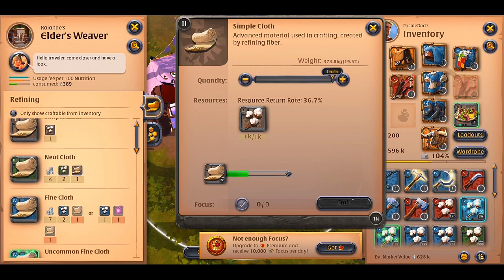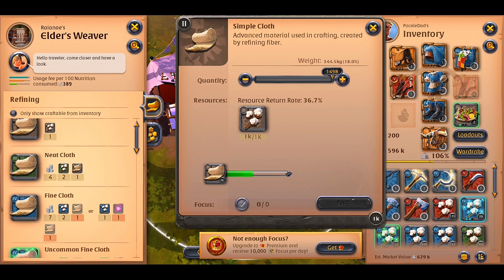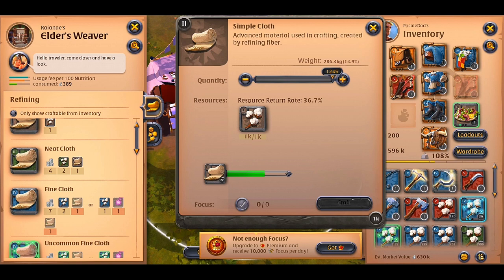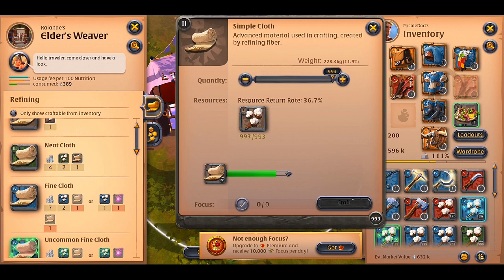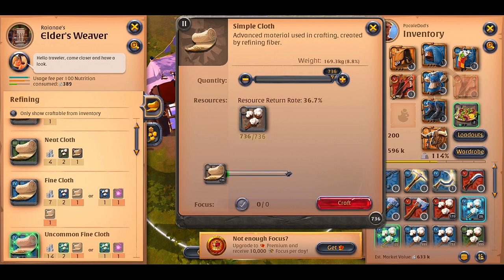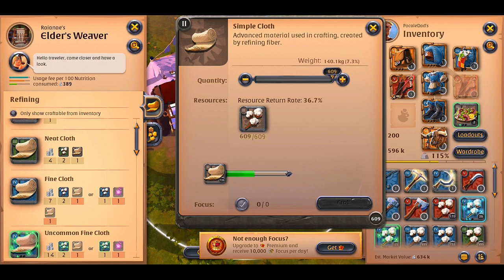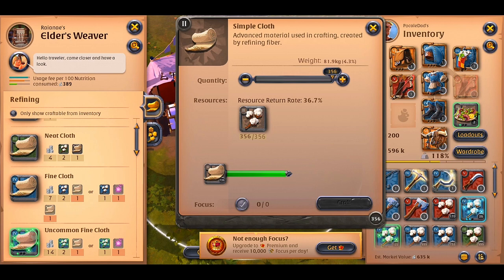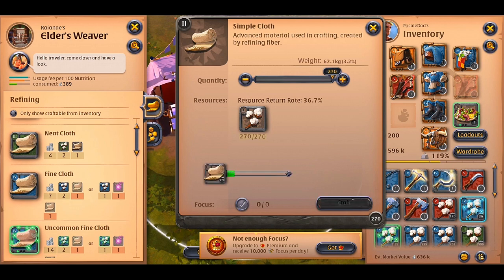Now we are refining tier 2 fibers into simple cloth, but we'll go up to tier 5. As you may already know, tier 2 doesn't cost silvers for refining. So you can see that after we've refined our resources, we've got another 700 fibers, which are coming from the resource return rate. So we'll keep refining until we get no resource return.